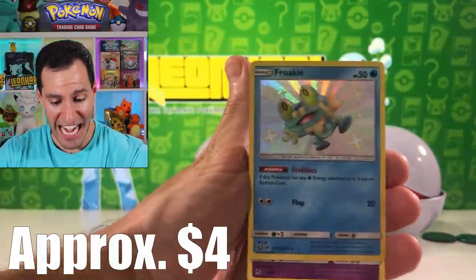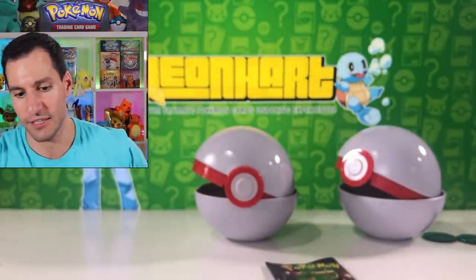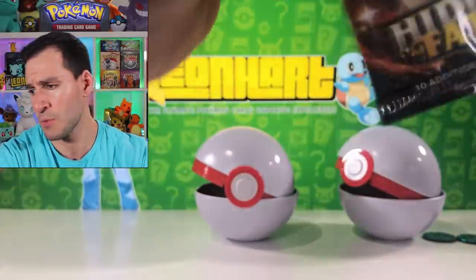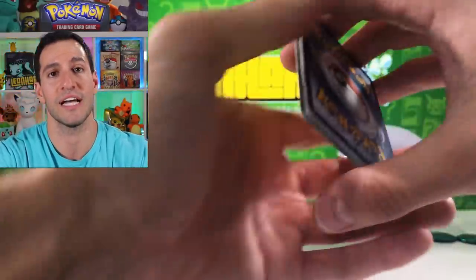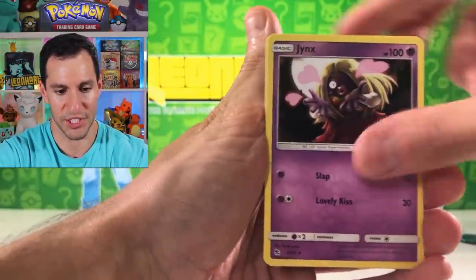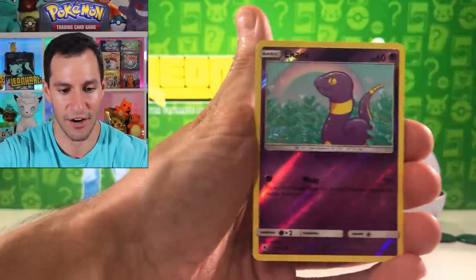Charmander, shiny Frogadier — does not have wings — and an Arbok. So there we go, another shiny at least. There was a shiny in that shiny Charizard pack. Then we have two more pin collection boxes to open up in today's opening. Four cards — I'll say fairy.